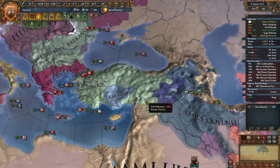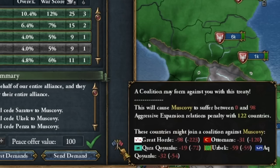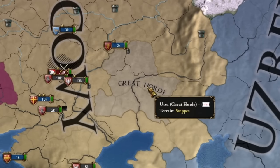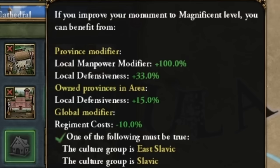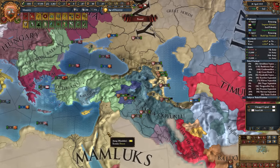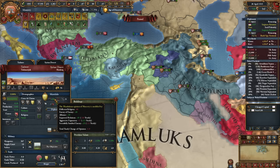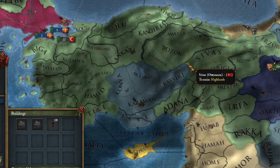The Mamluks just attacked the Ottomans and lost — how? The Polish-Lithuanian Commonwealth has been established. Appreciate that I didn't conquer it and allowed it to emerge, because normally it's better to conquer it much earlier. I know I should have chosen humanist ideas or played to annex my vassals, but I can't imagine Russia without religious and quantity ideas — it just fits this country so well. Our borders finally touch with the Mamluks. We're about to adopt Russian ideas, and a new mechanic related to modernization will appear. To speed up modernization, we need to take away privileges from our estates.